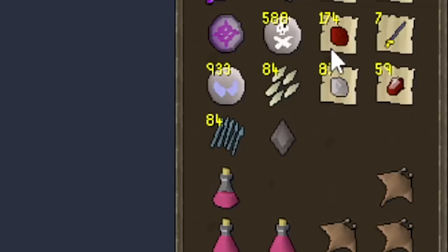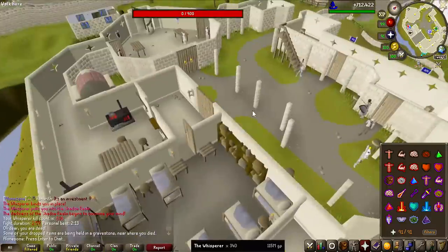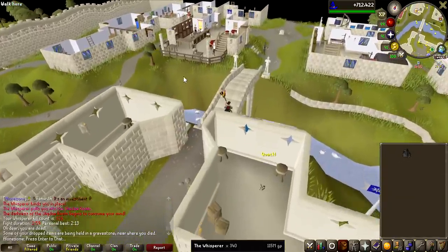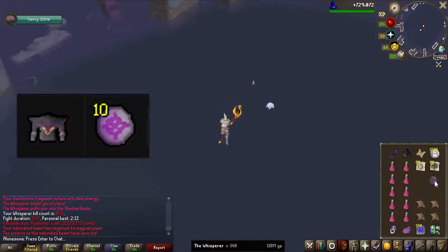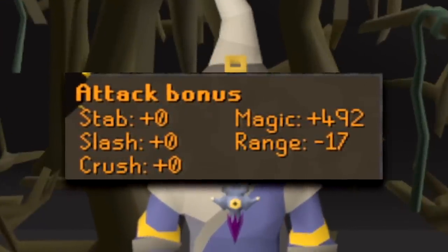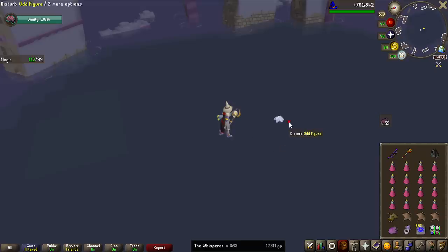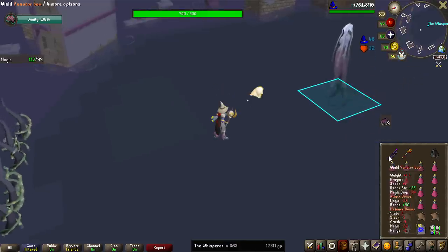Another Quartz — I'll take it. Then I died again, this time actually to sanity — the first death to sanity. That means the kill tracker is now 2 behind, so the end kill count is 510 on the tracker. On exactly kill 350 we now have 10 Awakener's Orbs, which is pretty much exactly on rate. Some people have been asking why I'm not using a special attack weapon like the Accursed Scepter, which reduces the target's defense. The Tumekken Shadow is extremely accurate so I haven't needed it, but I'm just going to give it a shot.